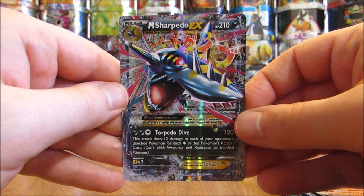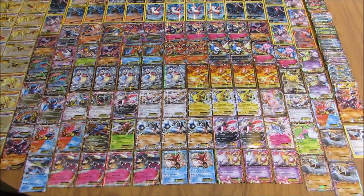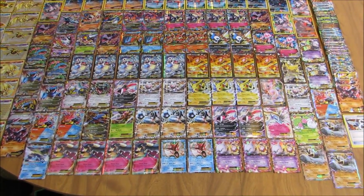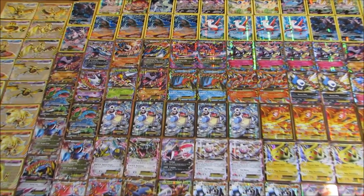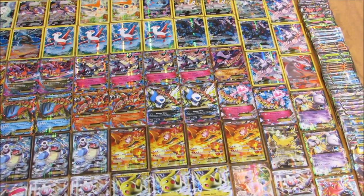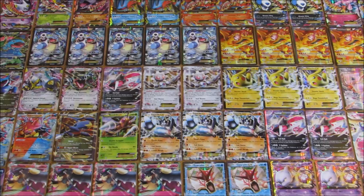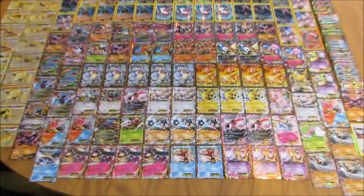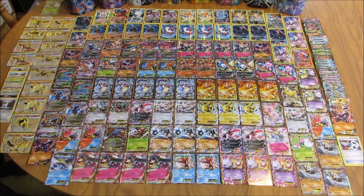Now I'm going to cut this video and come back with all the cards laid out on the table. Here are all 195 XY Black Star promo cards laid out on the table — very fun to collect all these cards. I cannot wait to collect all the Sun and Moon Black Star promo cards when they are released. I'll do several more collection videos in the near future on my channel. I have the Break cards on the left-hand side, full art cards on the top, Mega EX and EX in the middle, and more EX cards on the side and towards the bottom. Thanks everyone for watching — as always, check out all the links in the description, including links to my blog, Facebook and Twitter pages. Stay tuned for more videos. Thank you.